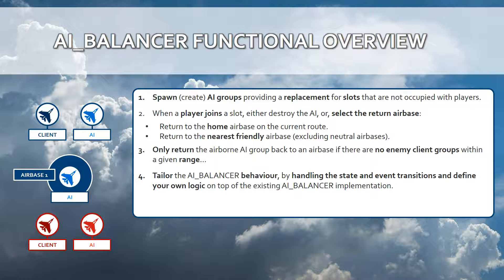The AI will only return to the airbase if there are no enemy client groups within a given range. The fourth and most important functional capability of the AI Balancer is that it can be tailored — modified and extended — so that it fits your functional requirements for your mission building. You can easily add functions onto the existing AI Balancer class.